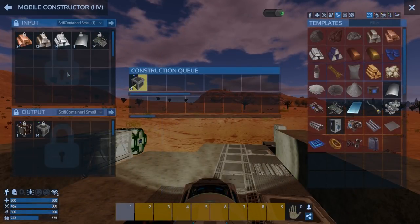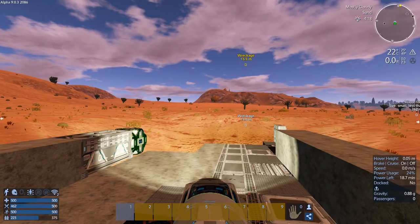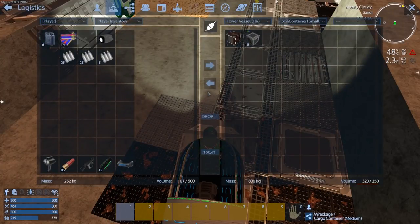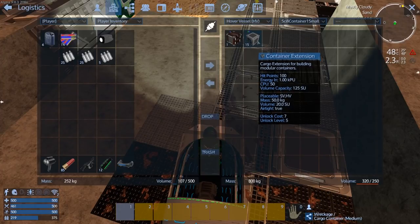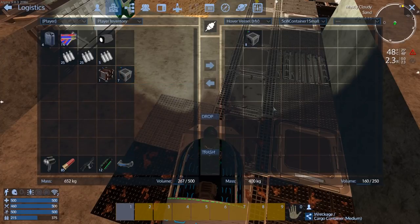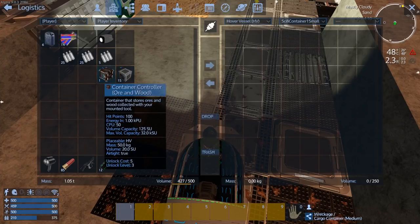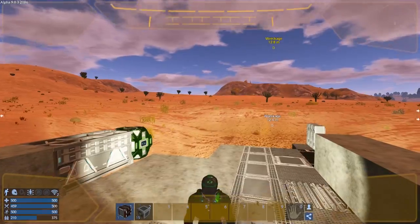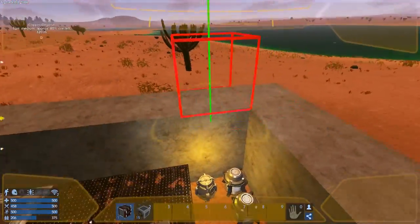Let's grab the stuff that it's making. Sci-fi container - okay, let's grab this. That's way too heavy for it, holy crap. Let's grab that and some of these - grab them all. Oh, we can! Okay good, let's put those on then.